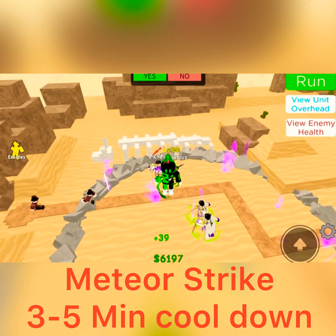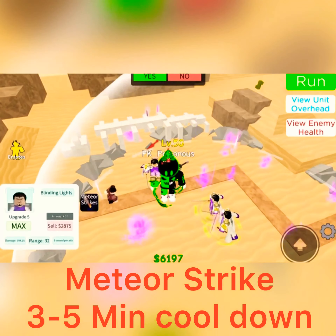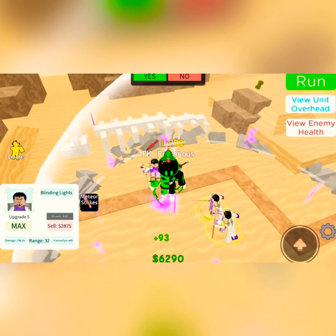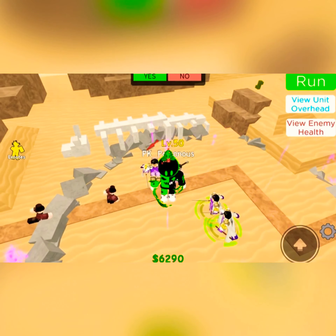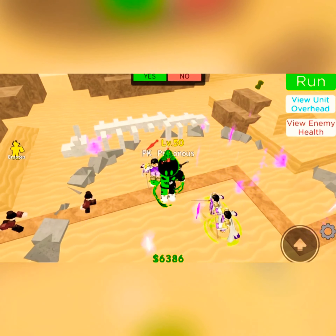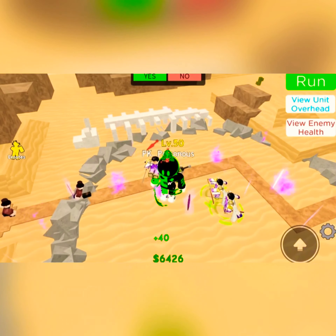Meteor Strike can also hit air units — flying units nearby can be hit by it. But the bad thing about Meteor Strike is it takes 3 to 5 minutes to cool down. Which is pretty long for a move that only does 1,600 damage. That move is not going to be that useful in infinite mode if you're trying to aim for wave 50, but it's going to carry you to at least wave 40.